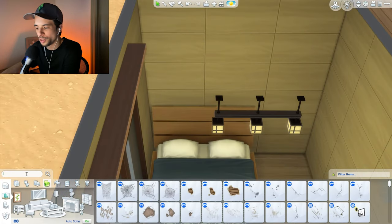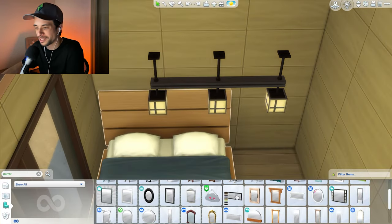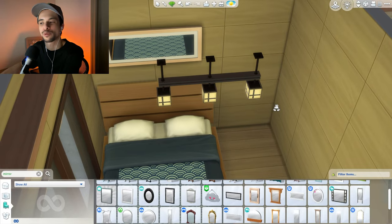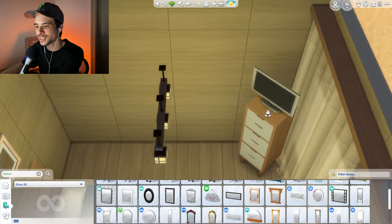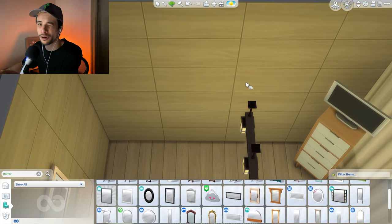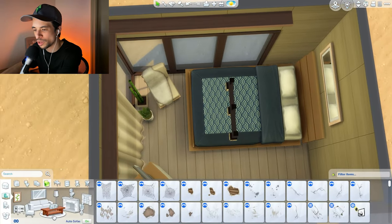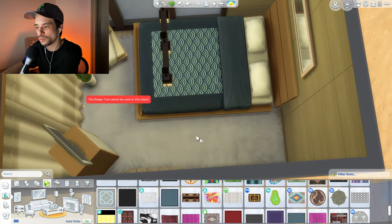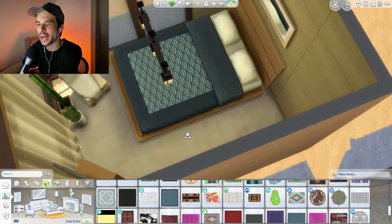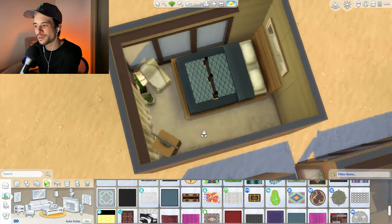I can also put a mirror - they say if you have a small space, mirrors are your best friend because they give you the illusion that your room is bigger. I think I'll use the one from Parenthood. I'll leave the other wall blank for now and hopefully we'll figure something out later. I think I'll add a rug too - it's nice having a lush rug underneath your feet, especially in your bedroom. I think that's it for our little tiny cozy bedroom.